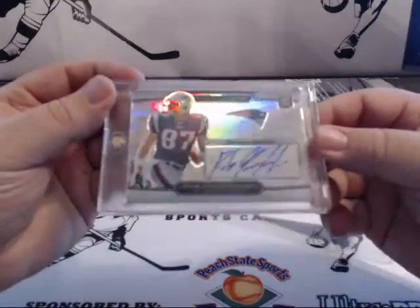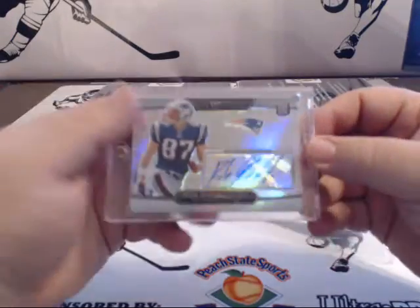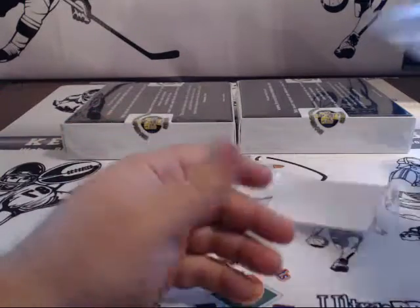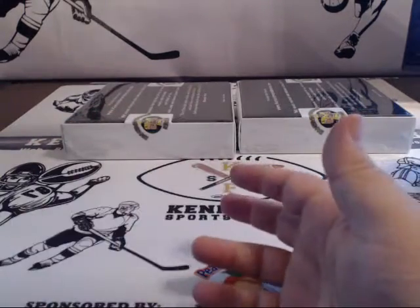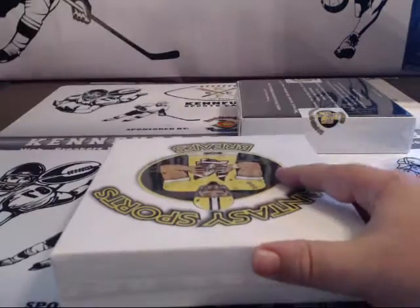Oh, that's a nice card. Rob Gronkowski rookie autograph for the Patriots. Kenny Hastie's having a break. Two boxes left.